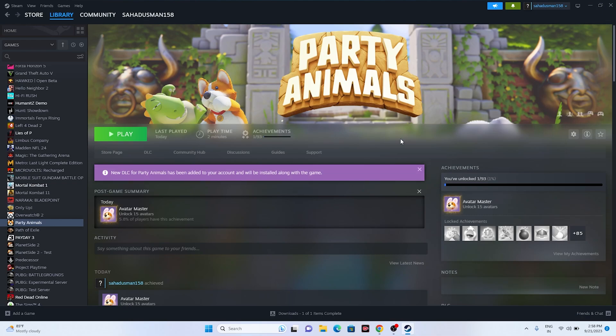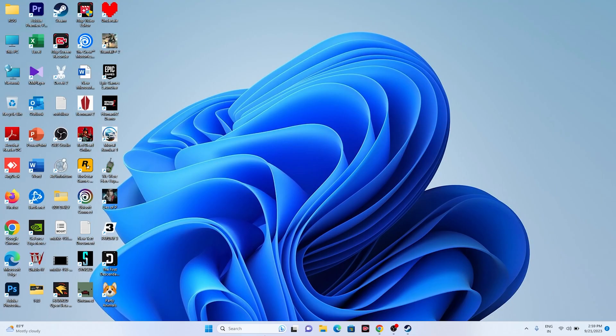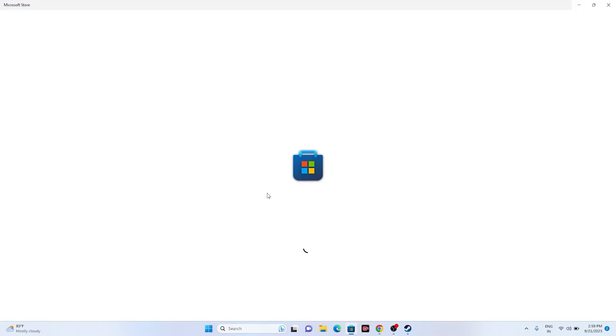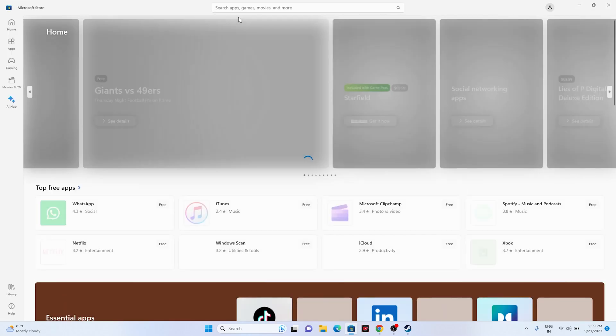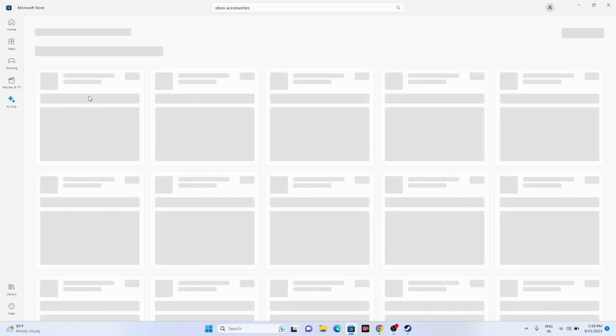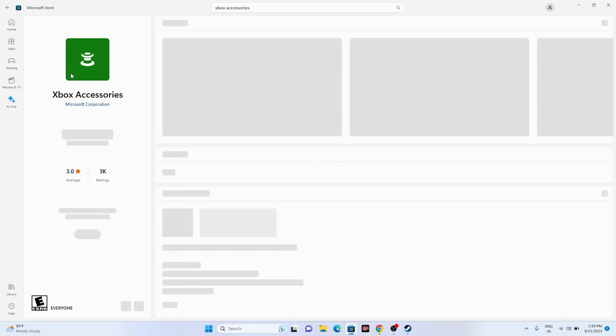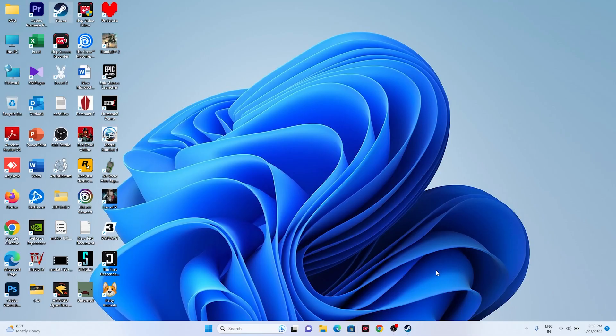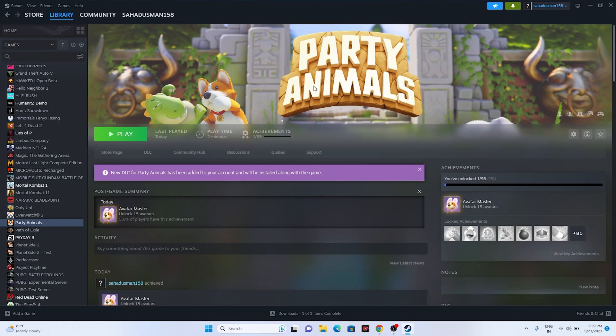If it's still not working, try installing the Xbox Accessories app. Go to the search bar, open the Microsoft Store, and search for Xbox Accessories. Open the Xbox Accessories app and update the driver. Once the driver is updated, the issue will most probably be completely fixed.